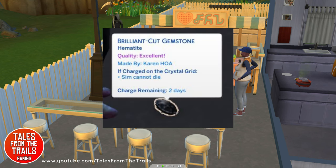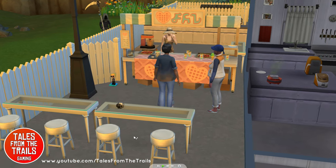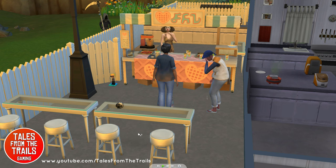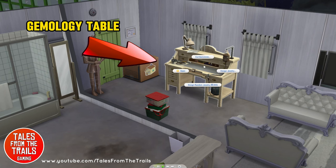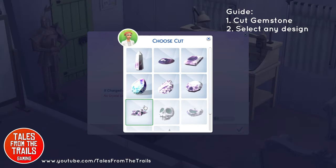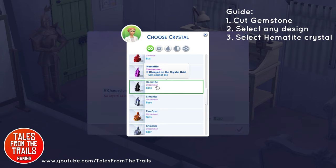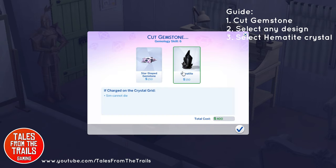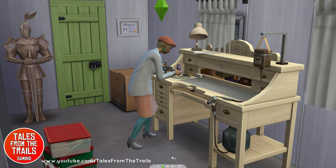What you need is this: a hematite stone — it is the black one. Essentially it stops the Grim Reaper from taking them. So we're going to go to the gem table. It doesn't matter about the cut; we need to select the black gem, the hematite. It literally makes sims not die when it is in proximity to them, as long as it's charged.